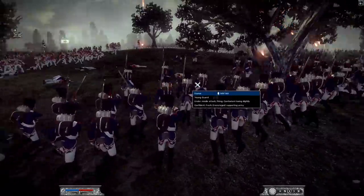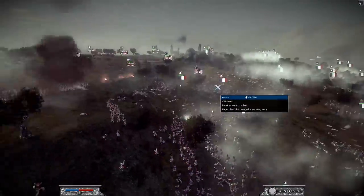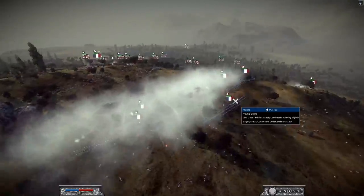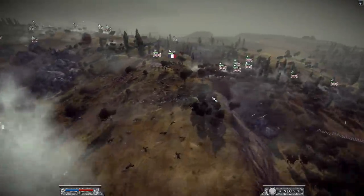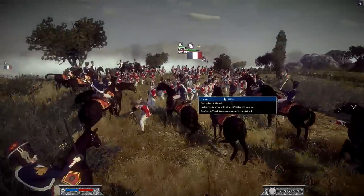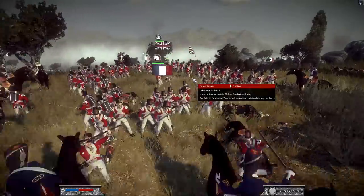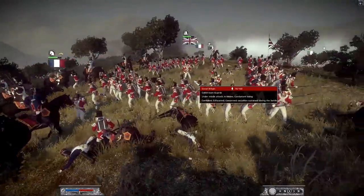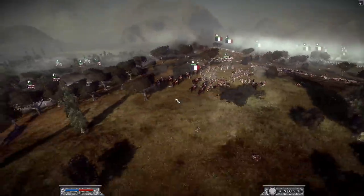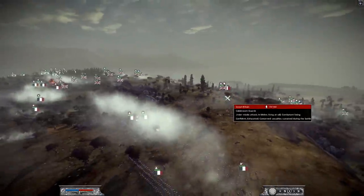These old guard are practically death after so many battles. The British are able to push away the National Guard, but the French have more units where that came from. He's now sending up the young guard — hopefully this young guard can become old guard today and not die here on the battlefield. They're pushing up and the French are being super aggressive with their bayonets, which is no surprise as the French did invent the bayonet. Now we've got some Grenadier Cheval going after some pretty elite units — Coldstream Guard in square formation.